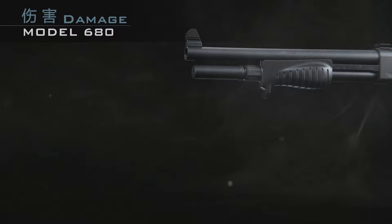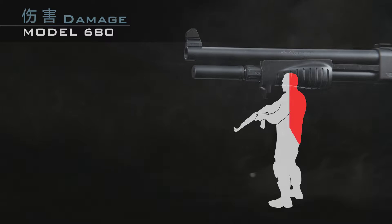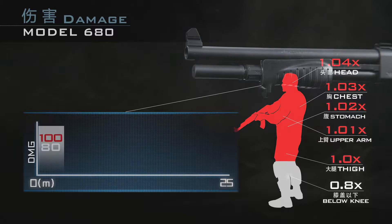在多人对战中，M680在自定义系统开放后即可解锁使用。本作霰弹枪的伤害机制为：每发子弹包含8个弹丸，命中敌人时只有最高伤害的4个弹丸计入总伤害。M680属于大威力霰弹枪定位，总体分为两个主要身体伤害部位：命中大腿以上部位伤害为1.0到1.04倍，命中膝盖以下部位则为0.8倍伤害。